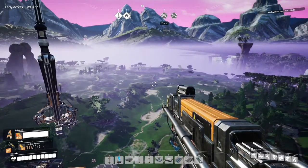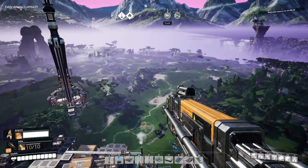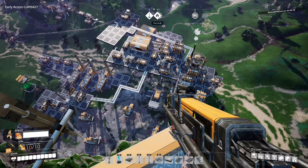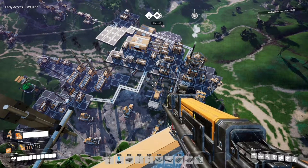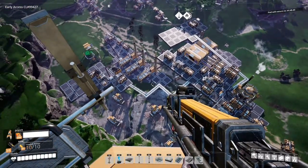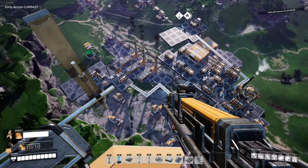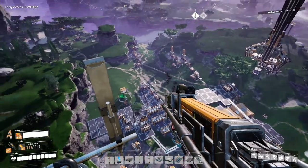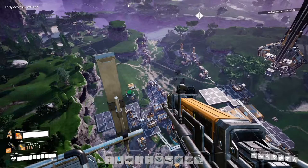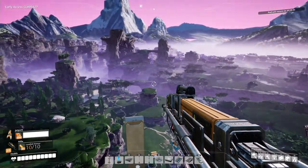We're actually at the top of the radar tower now - I've just built one. It works better the higher up it is, it said in the description. So I've built a little platform and then put it on top, so I'm really high up here. You get quite a good view down the base, and of course of all the surrounding area.